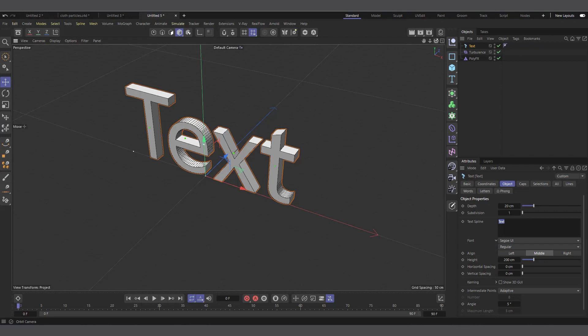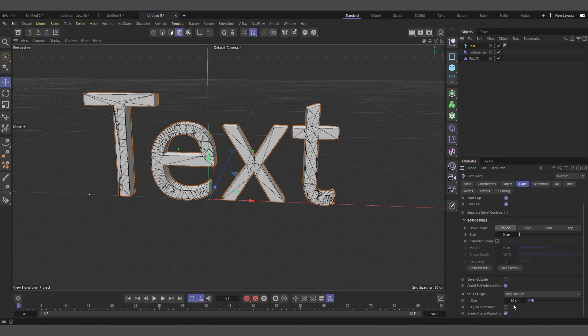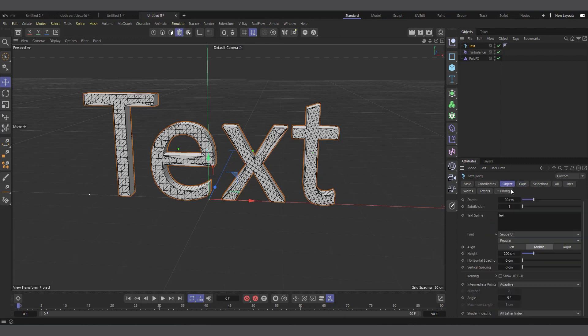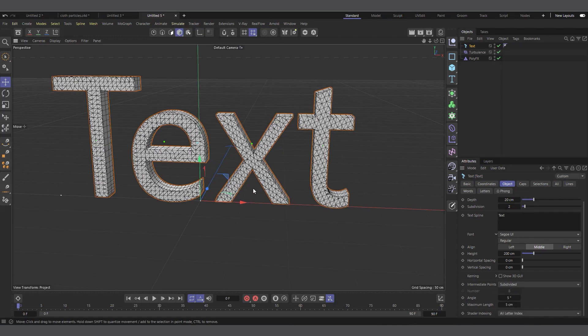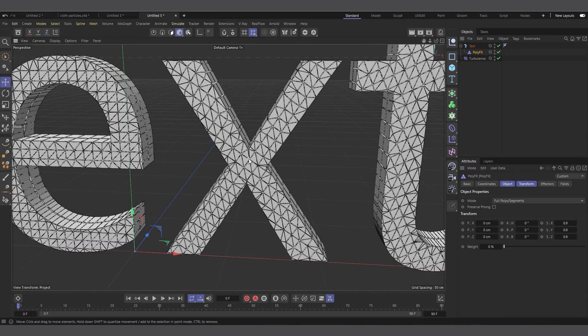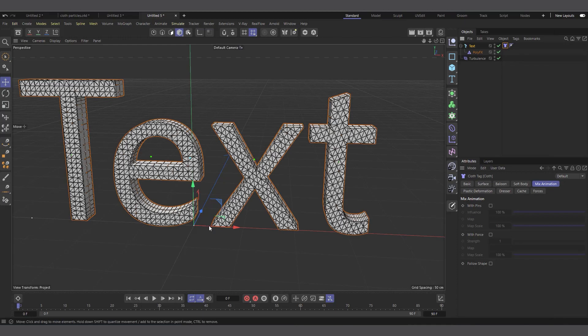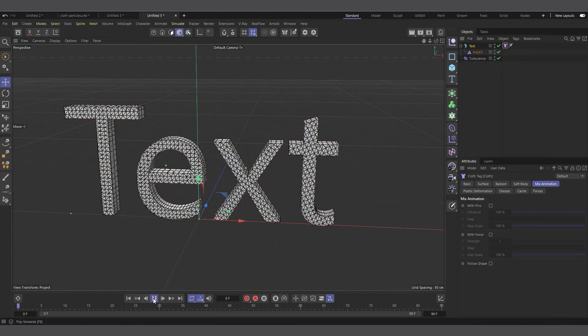Let me create a text object and leave it as 'Text'. Let's add segments by going to Caps and changing the type to Regular Grid — maybe set it to 5 so the segments don't slow my machine down. Add a bit of subdivision here and also come down to Intermediate Points and set it to Subdivide, so we have enough segments. Then apply PolyFX to it and you can see it's breaking them into individual polygons.